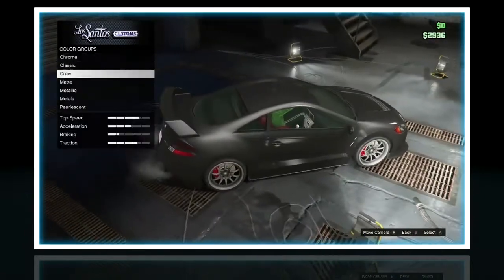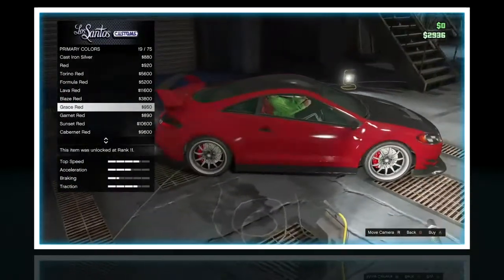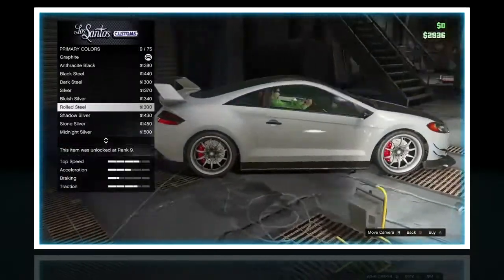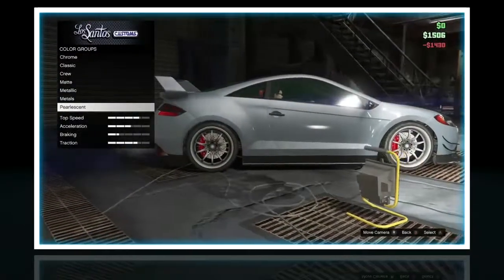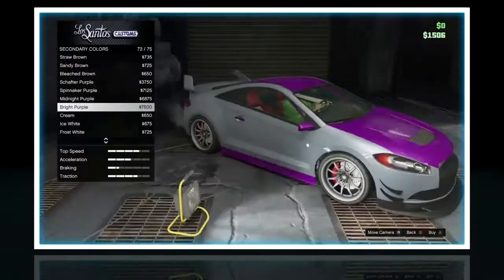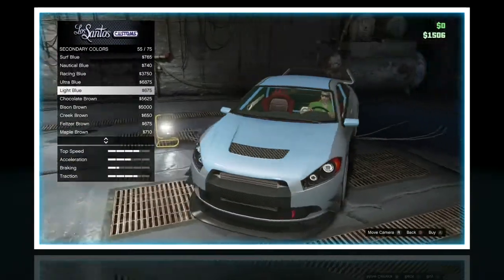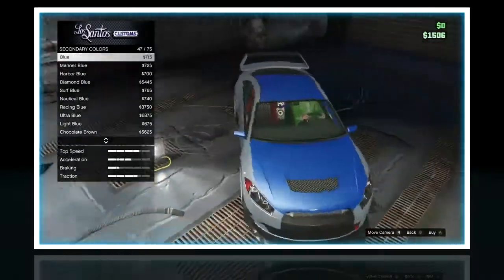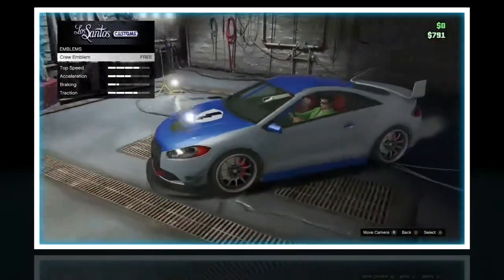Let me do the re-spray now. Secondary color — what should I do for this one? Red maybe? Let me get a metallic. Oh, that shadow silver actually looks pretty good, I'm gonna do that. And then secondary — I don't have too much money, so for the secondary, thinking of maybe doing some shade of blue — racing blue. I think I'm just gonna do regular blue, that looks pretty good. Leave a comment if you like this paint job — I think it looks pretty cool. Crew emblem, I'll do that.